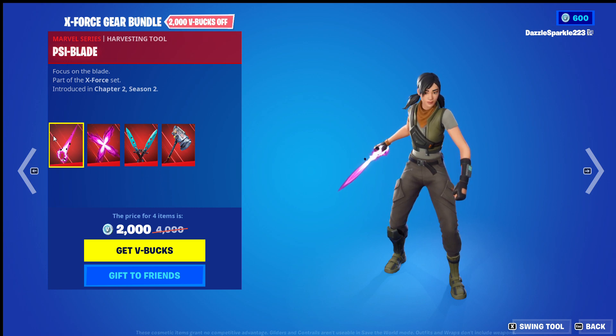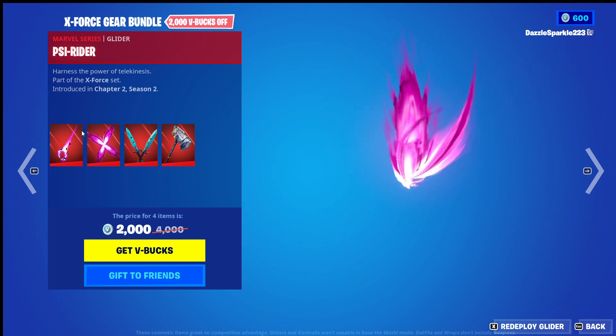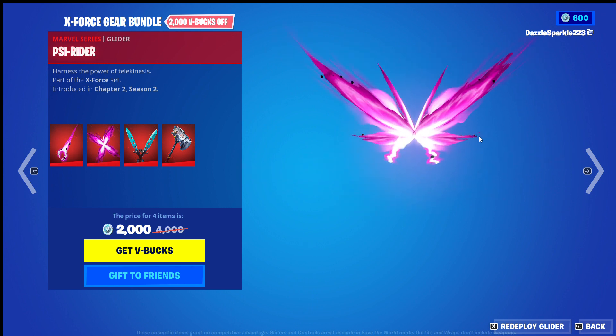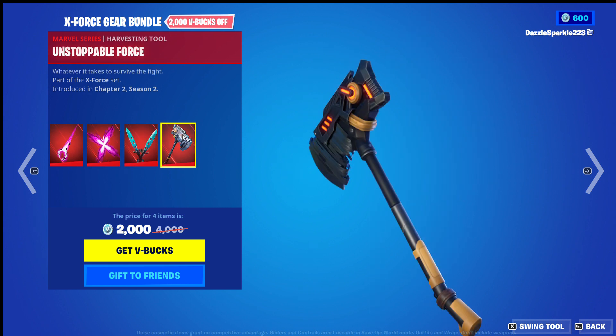Hello everyone, this is Domino from Highcards. I hope you are having a wonderful day, and in today's video we are looking at the X-Force gear bundle from Fortnite. It includes the Psyblade harvesting tool, the Psyrider glider — try saying that 5 times fast — the Probability Daggers harvesting tool, and the Unstoppable Force harvesting tool.